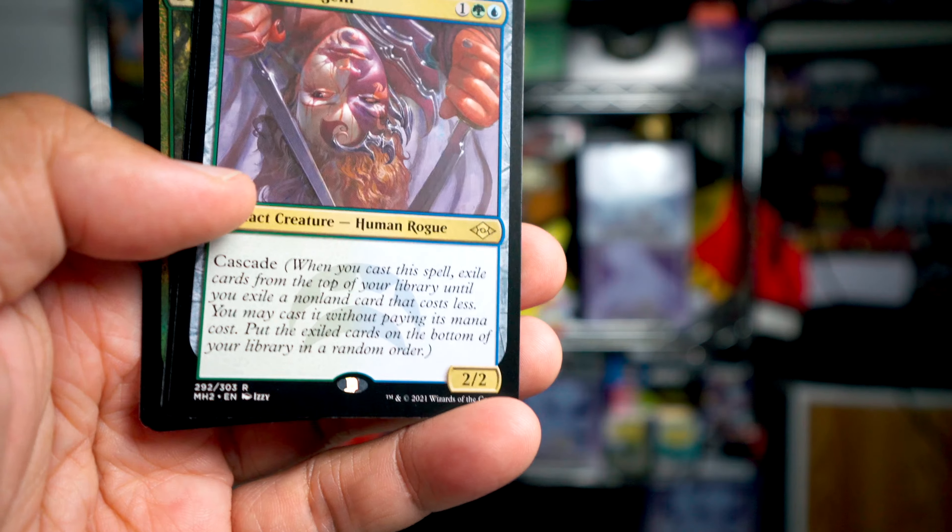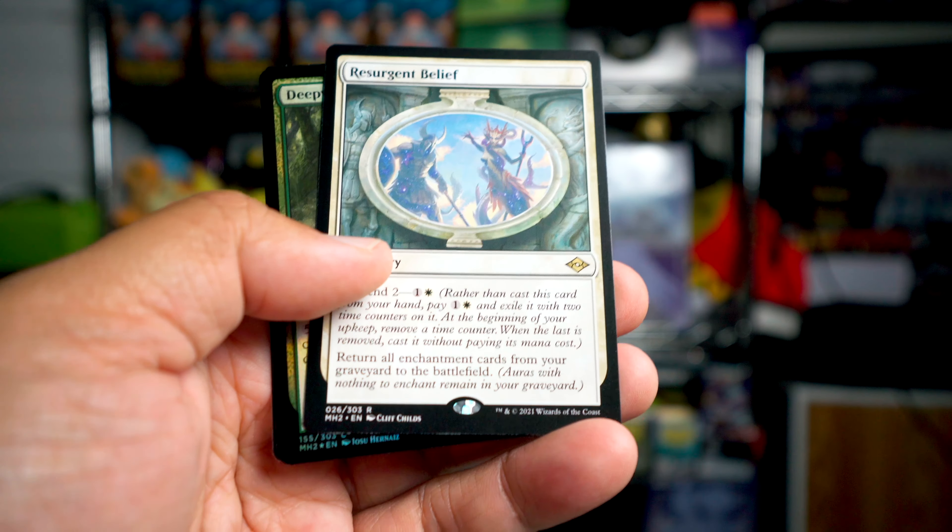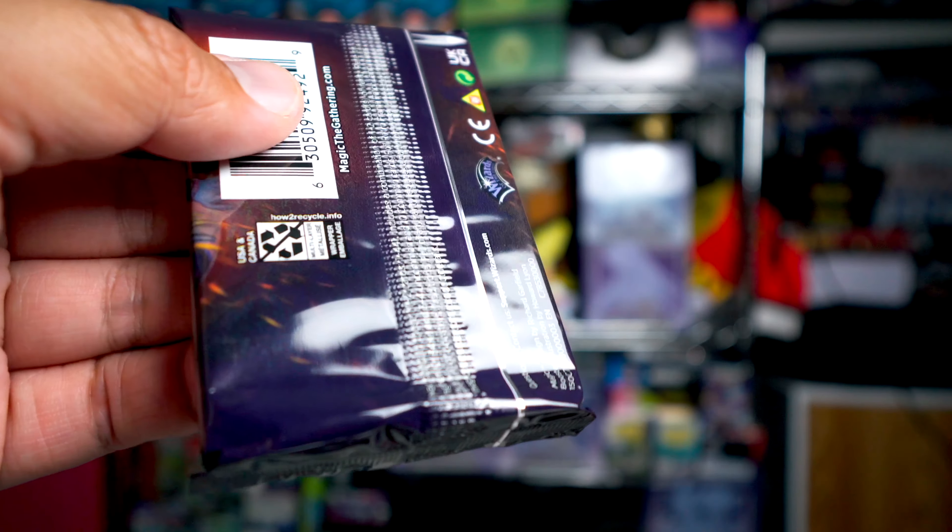And a Shardless Agent — nice! Shardless Agent, double rare again, Resurgent Belief, and a foil Deepwood Denizen.